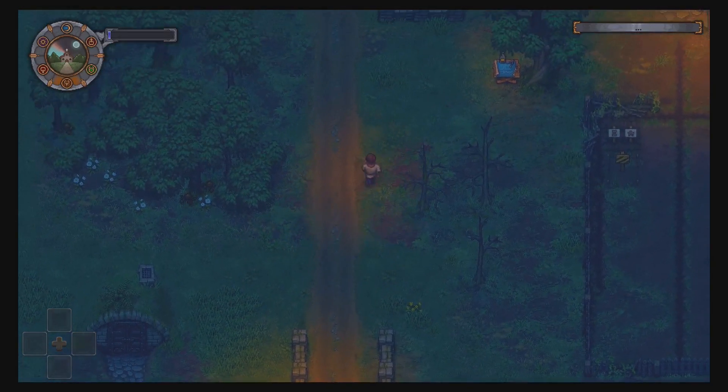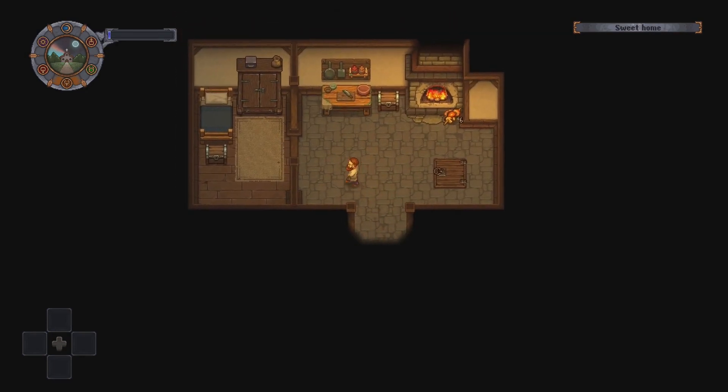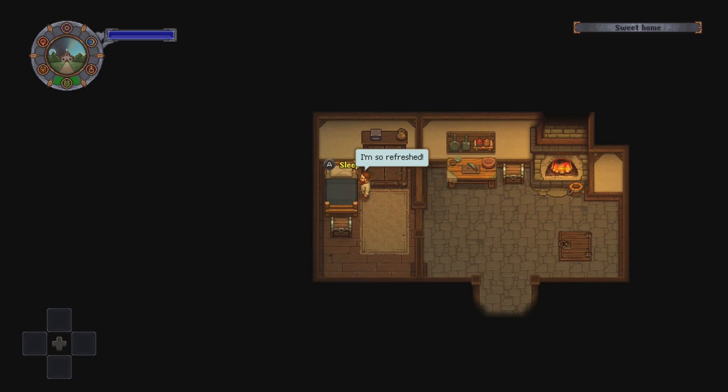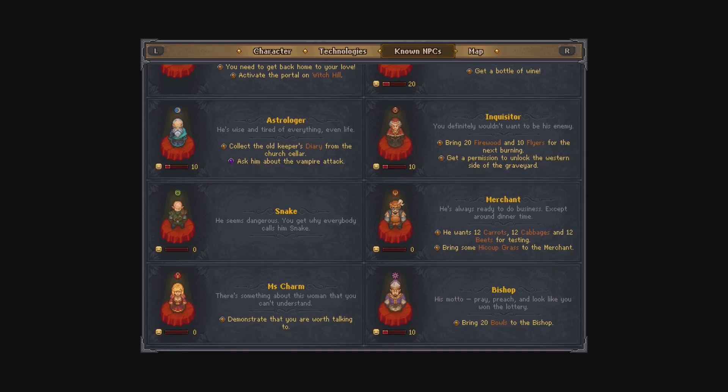I have no energy and it is Deer Day, which I don't know means anything for us. Oh mushrooms, thank you. We are going to get some sleep. Ah, so refreshed! The astrologer asked about the vampire attack, but we're not good enough friends with him to ask about that.